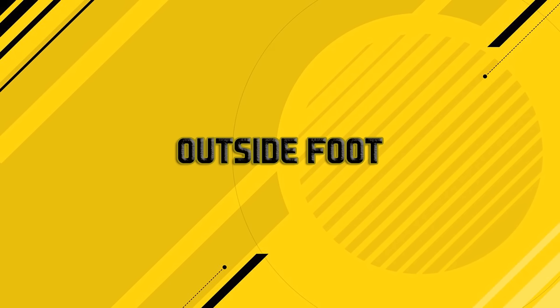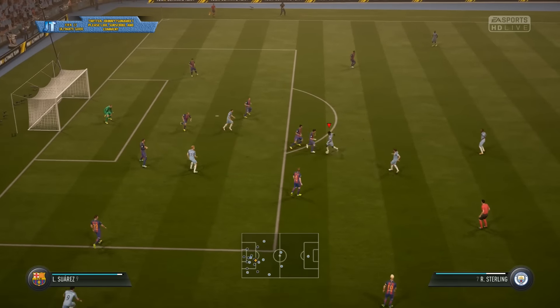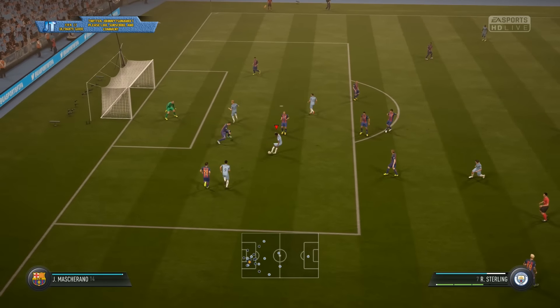This is a cross body shot, so it has to be with your outside foot across your body. Otherwise it would just be a regular power shot to the far post, and that is not what is overpowered — it's the cross body shot. Usually you want to do this with your preferred foot, your strong foot, because with your weak foot you're going to be less powerful and not nearly as accurate.